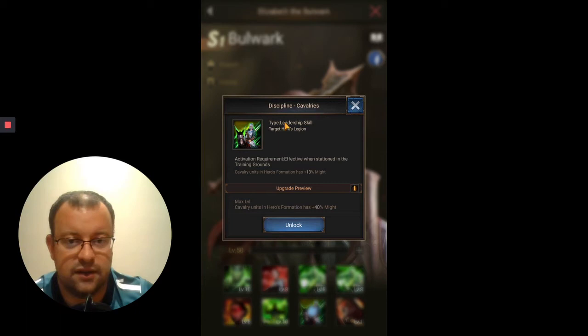Skill 7 is Discipline Cavalries — another leadership skill. As usual with the seventh skill, it's applicable to all of the troops in the legion, all three squads. For Bulwark, she has a might buff for her seventh skill, giving up to 40% might.